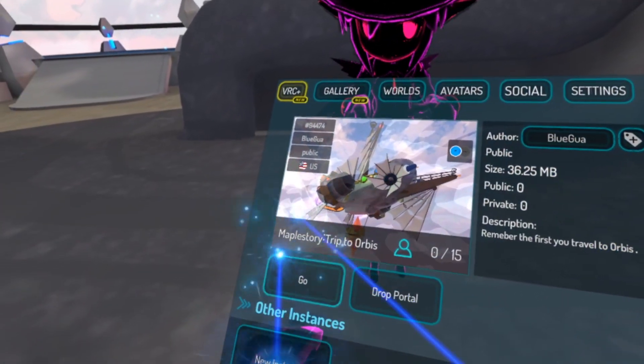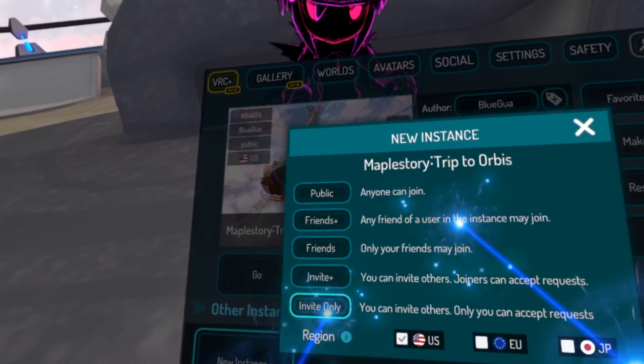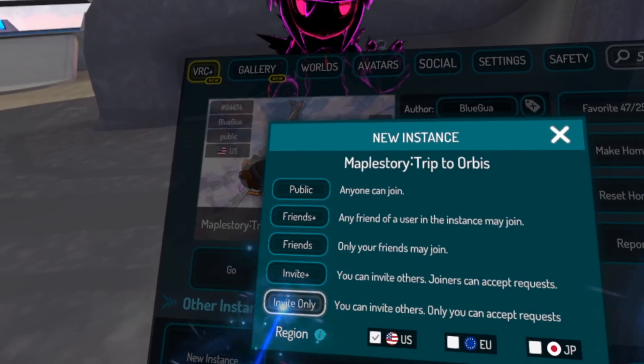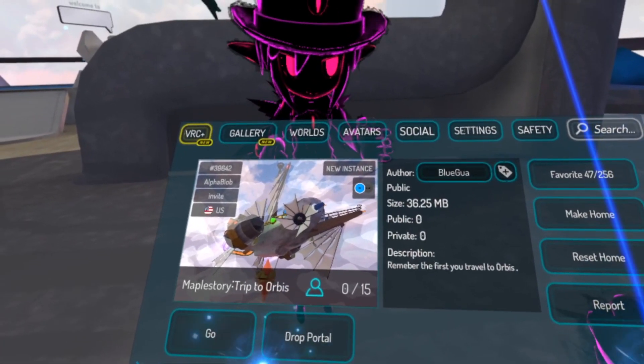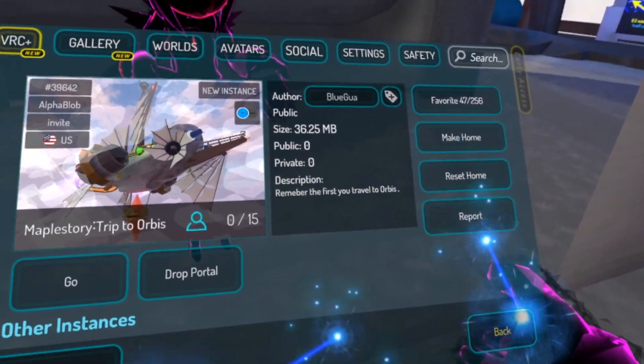Now here comes the tricky part. You're going to want to make a new instance and make it invite only, so you can only invite others and only you can accept requests. So yeah, it's basically a private server.